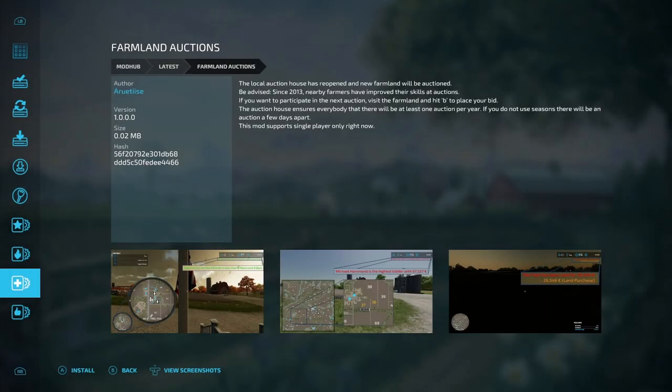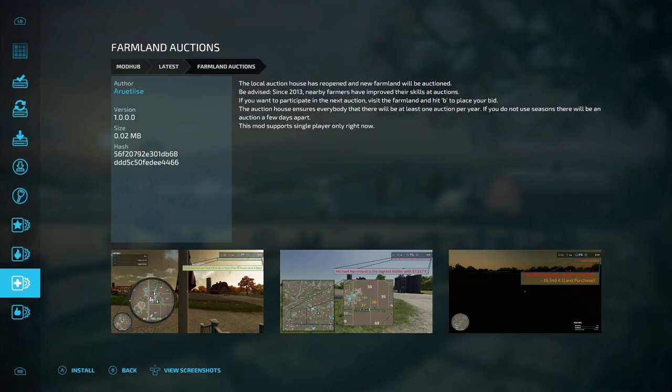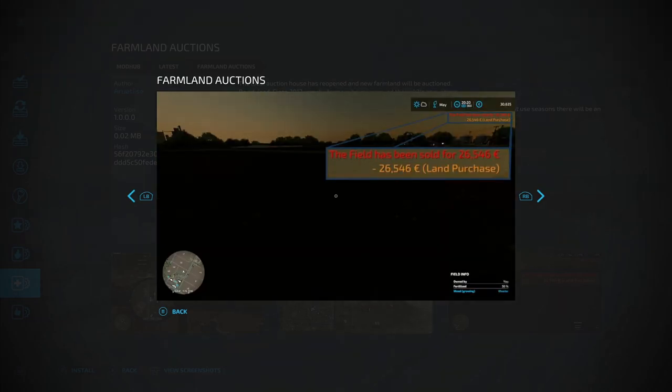The next PC-only mod is Farmland Auctions from Atruzzi — a very interesting one. The local auction house has reopened and new farmland will be auctioned. Nearby farmers have improved their auction skill since 2013. Visit the farmland and press B to place your bid. There will be at least one auction per year; without Seasons, auctions occur a few days apart. This mod currently supports single player only. You might see something like 'New auction on Field 48 ends in less than 9 hours.' This could be a big game-changer mod.